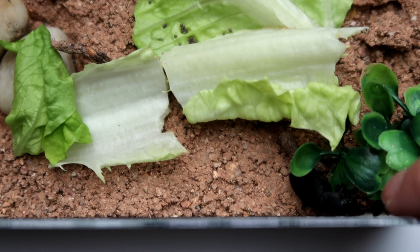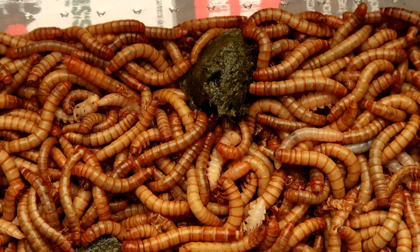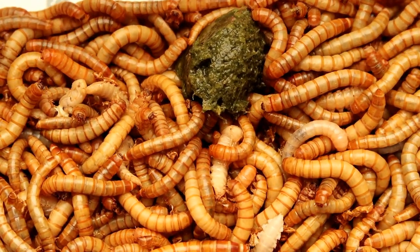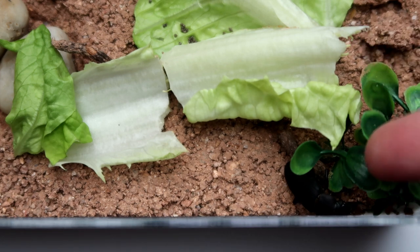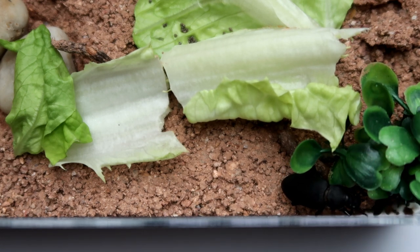Here he is just here. Morioworms are obviously related to mealworms — they're also sometimes known as super worms or king worms. The adult stage is actually just a larger version of the darkling beetle, and if you've seen any of my videos on mealworms I have a whole playlist on live food. Mealworms turn into darkling beetles, and these are definitely bigger than the ones I get from mealworms, which you would obviously expect.